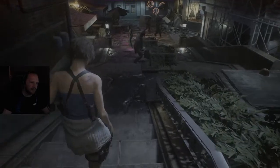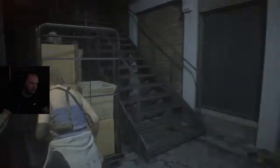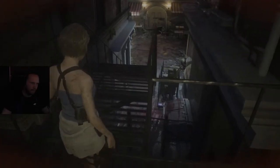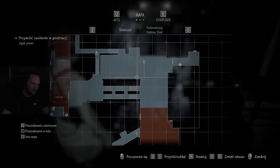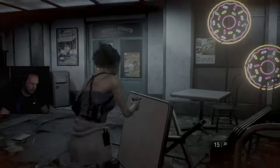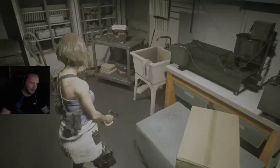Tutaj mamy ziomków — trzeba ich tutaj jakoś wyminąć. Dobra, przypomnij gdzie mam sejf. Ucieknę tą stroną. Nagle zniknęli. Sejf był tam gdzieś po prawej stronie przez tamte drzwi. Cholerny świat! Kolejny spray marnuję. Nie idzie mi ta rozgrywka zdecydowanie dzisiaj. Tutaj sobie zapiszemy na kolejnym slocie.